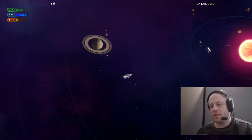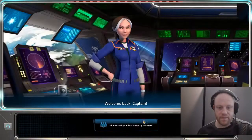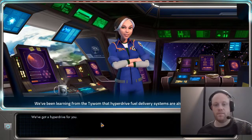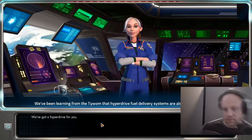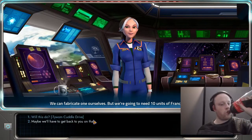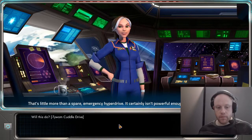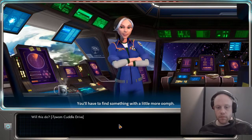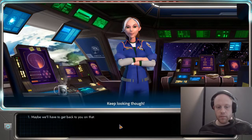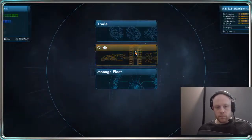Welcome back, Captain. We've got a hyperdrive. We've been learning from the Taiwam that hyperdrive fuel delivery systems are also pretty specialized. We can fabricate one ourselves, but we're going to need 10 units of Francium to do it. That's little more than a spare emergency hyperdrive — you'll have to find something with a little more oomph. The Taiwam have sealed it somehow — I don't think we'll be able to reverse engineer it. Keep looking though. So we need Francium.